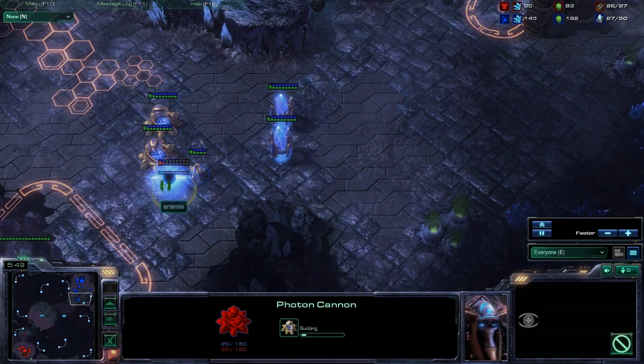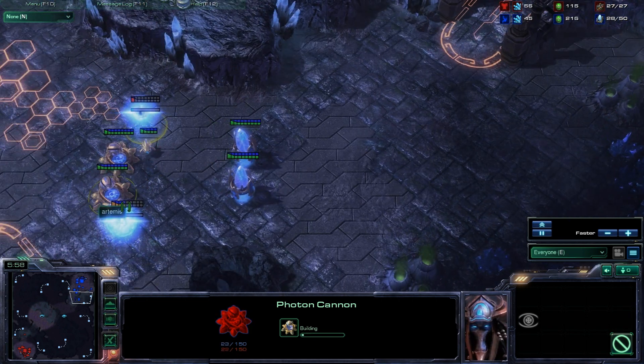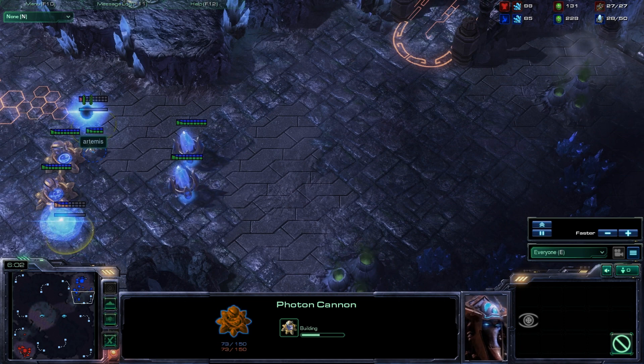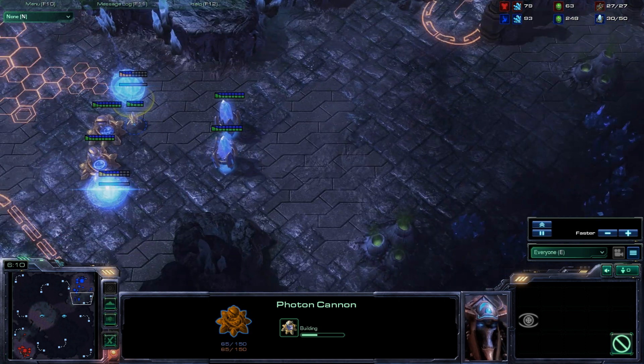I'm not really sure what he should be doing here — he should be saving his money now to put a Nexus down. These two extra cannons cost 300 minerals. If he had not put those down, he would have had the minerals to put a Nexus down right now. But sadly he's going to have to wait for another 400 minerals.